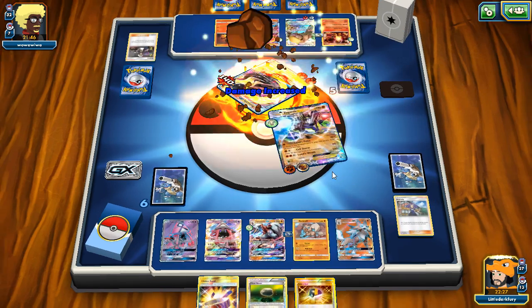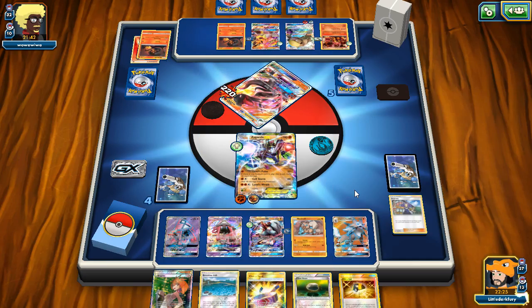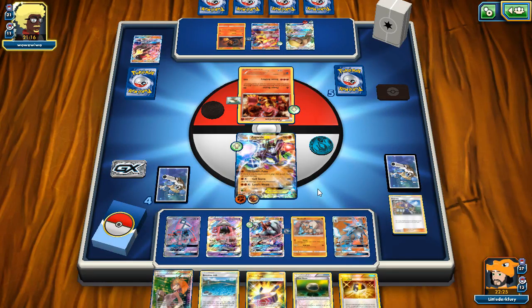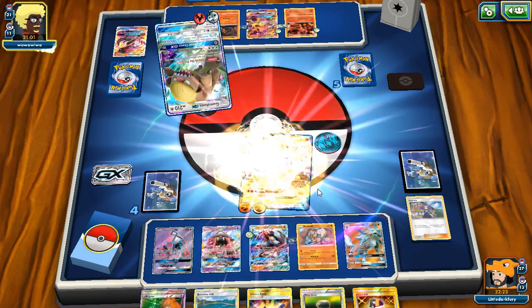Gumshoes does 100 but Zygarde Cell Storms back for the knockout with Choice Band. We top-deck a Lycanroc — we don't need it — and Ultra Ball to get a Lycanroc out for a Bloodthirsty Eyes play on Turtonator next turn. We grab Lycanroc, discard Brigette and Brooklet Hill. Our prize pull gives us Rescue Stretcher and Sycamore, meaning we can bring back those Carbinks. Opponent can't do Nitro Tank since they have four energy in the discard, so their options are limited.